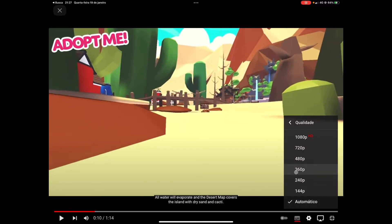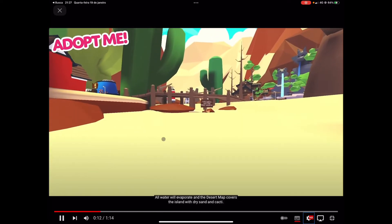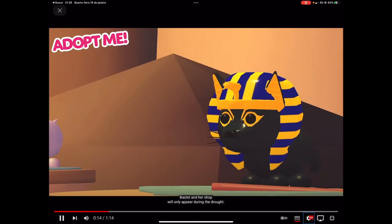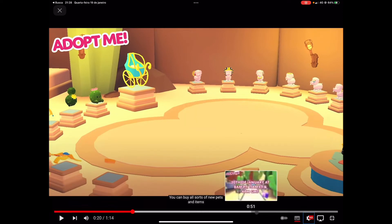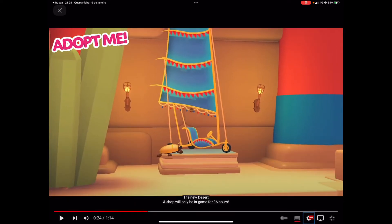Starting tomorrow, Adoption Island will experience monthly droughts — all water will evaporate in the desert. The shop will return next month; it's under the river. The shop will only appear during the drought. You can buy all sorts of new pets and items, so we're gonna be able to buy this cat — I don't know what to call it — this pet wear.